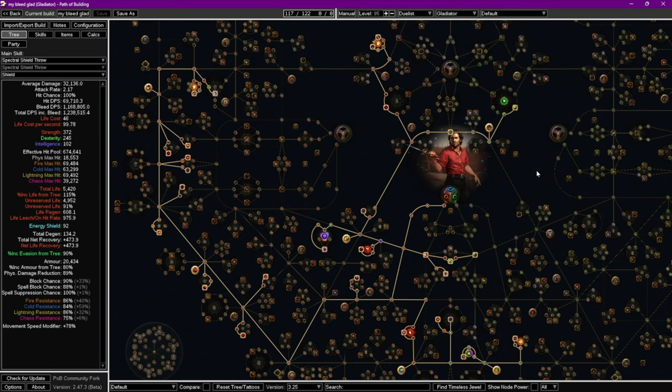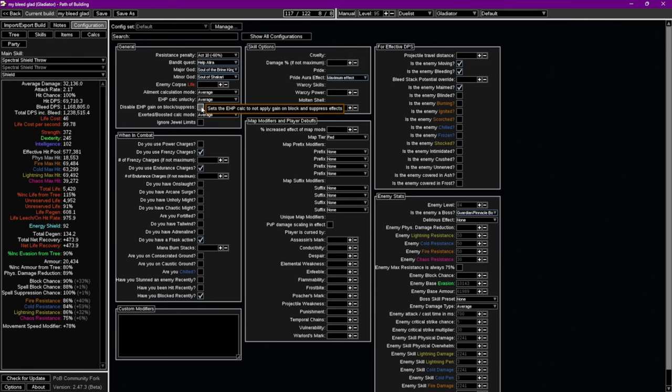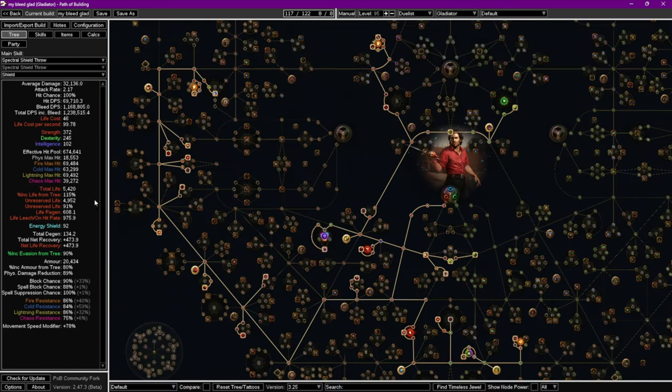Let's take a look at the PoB quickly. We're just a bit over 1 million bleed DPS on an 85 character. The effective hit pool is really high, but don't get fooled by that — it includes all the blocks and stuff. There is still a possibility of getting one-shot by bosses; that's the biggest weakness. It's going to be like one in a hundred times when you actually get hit by a boss for huge damage, but we have spell suppression and quite a bit of armor as mitigation. I probably want to get more life, but I still have some gear improvements to make.